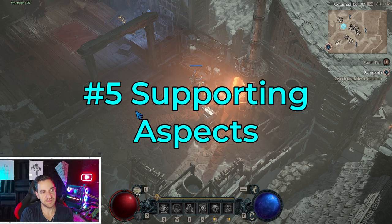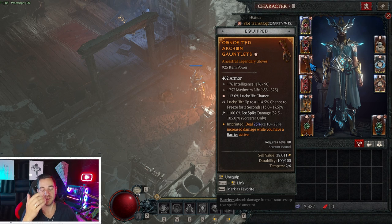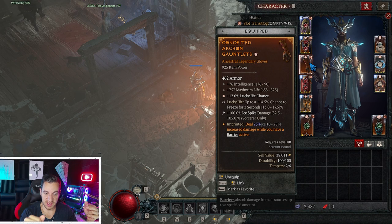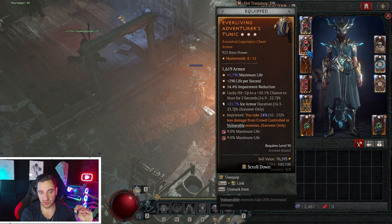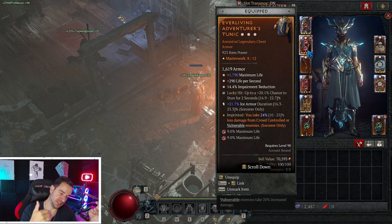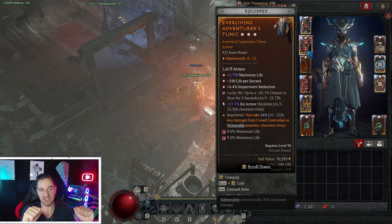Next, look at supporting aspects. With the incinerate build for example, you always need to have a barrier active because you're standing still and channeling, so enemies attack you constantly. The barrier also increases your damage in that case. You also want aspects that help you take less damage from crowd-controlled or vulnerable enemies. With the blizzard build, blizzard needs a lot of ramp to do damage, so you need to survive while standing around taking hits.